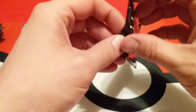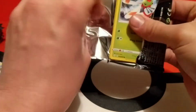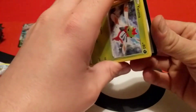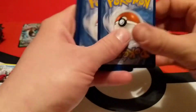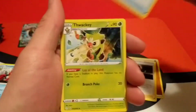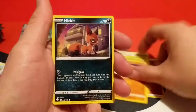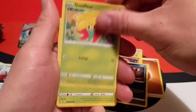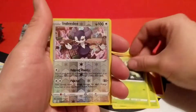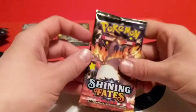On to the next — Toxtricity pack. Fighting Energy, Ball Guy, Team Yell, Thwackey, Yanma, Trapinch, Nickit, Gossifleur. Cufant, reverse is Indeedee, and our rare is a regular Zacian.